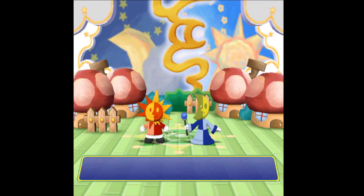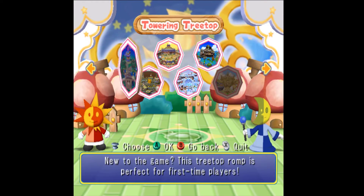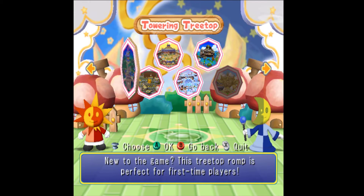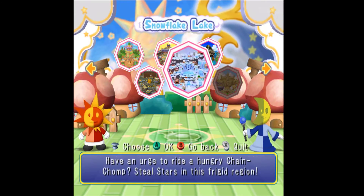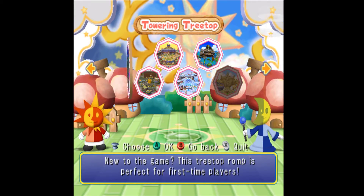These characters explain the game to you if you haven't played before, but I basically just did that, so we're going to skip over that. We've got five maps to choose from and a sixth we can unlock. The maps are Towering Treetop, Heebeegee's Garage, Fair Square, Snowflake Lake, and Castaway Bay. I haven't played Towering Treetop in a really long time — I'm going to go ahead and play this one.